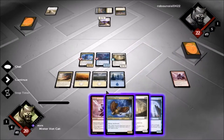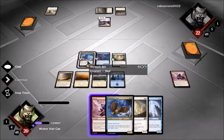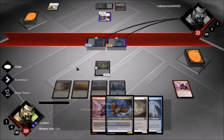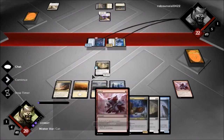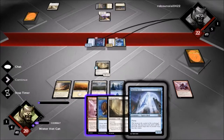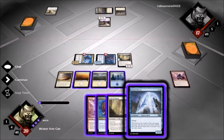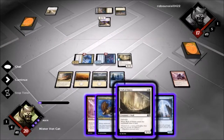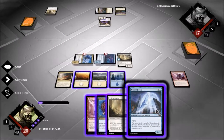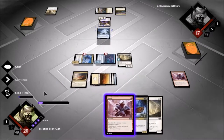He does get four life, which admittedly isn't the best. We are not going to bounce that back to his hand with Sky Mark. We are going to swing in. I think this turn we drop the Moon Heron and leave shock open.